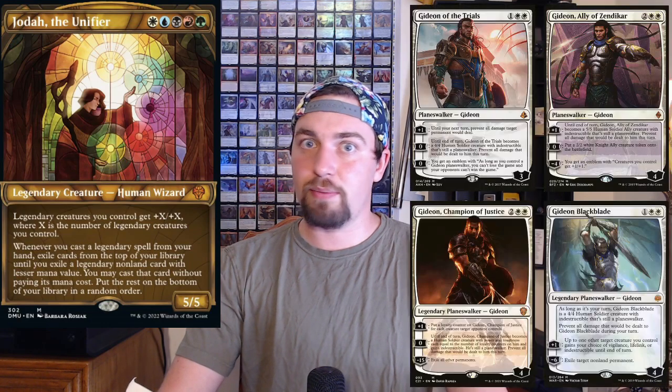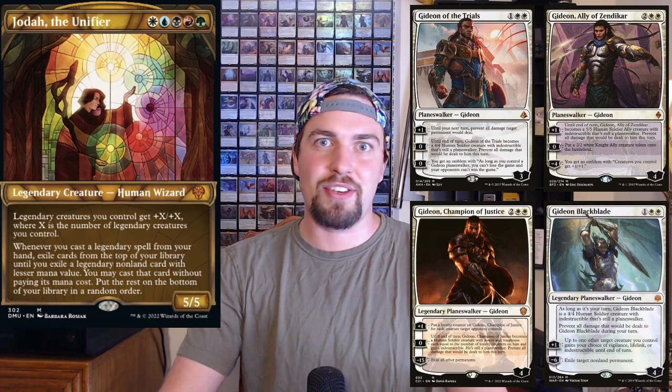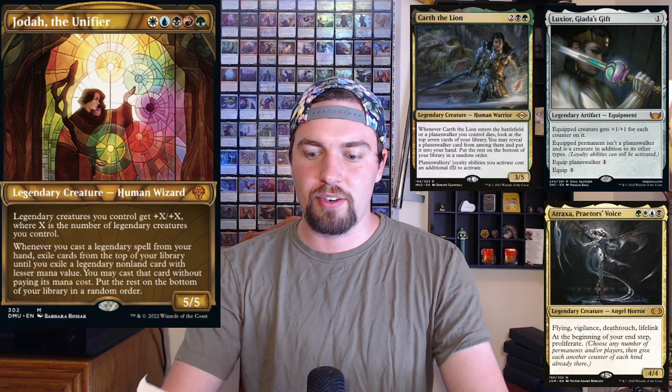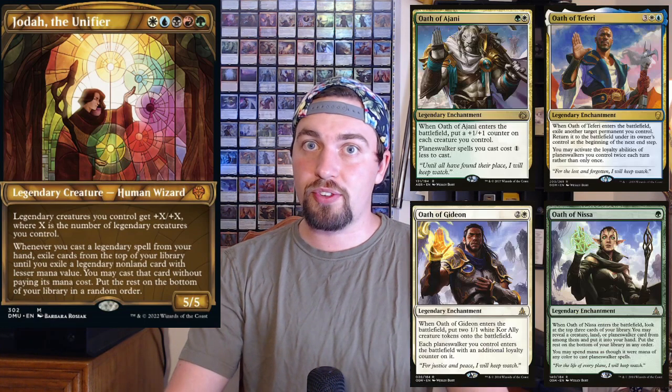Now for Superfriends — I think this might be the best five-color Superfriends commander. Every planeswalker you have is a legendary spell, so when you cast a planeswalker you get to flip until you hit your next legendary spell. Specific synergies include Gideons, because they turn themselves into creatures, boosting all your other creatures. Luxior can also turn your planeswalkers into creatures, buffing your stuff. Atraxa proliferate seems fantastic. Carth is another great legendary card that synergizes really well with planeswalkers.